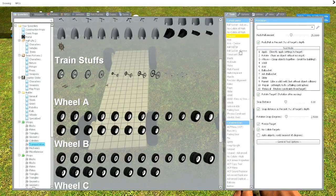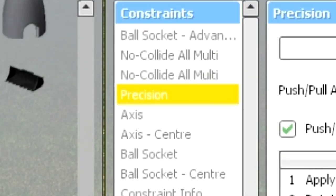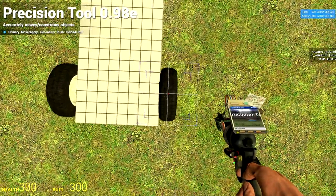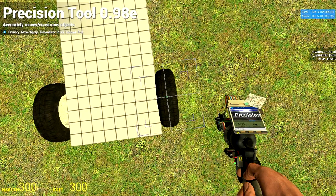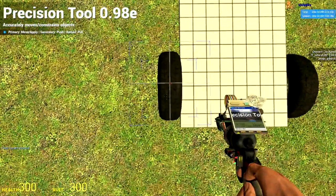Now you want to move your wheels downwards a bit. You do this by finding the precision tool, pressing 20 in the notch menu. Now fly above the wheel, hold E and press right mouse button. This moves the wheel downwards a bit. Do this on every wheel.